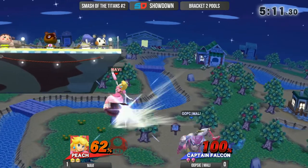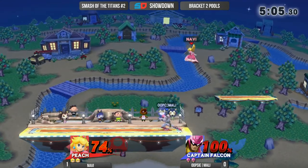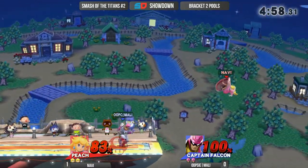Right now, the biggest change that Navi is actually making is that, like you were saying, he's just throwing out more hitboxes. When he is going up in the air, he's throwing out more down-air, throwing out more nair, and really just disrupting whatever Molly is trying to do with his approach options. He's trying to go for that Raptor Boost, but with punish.